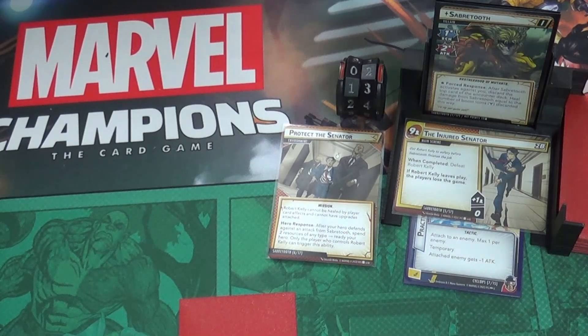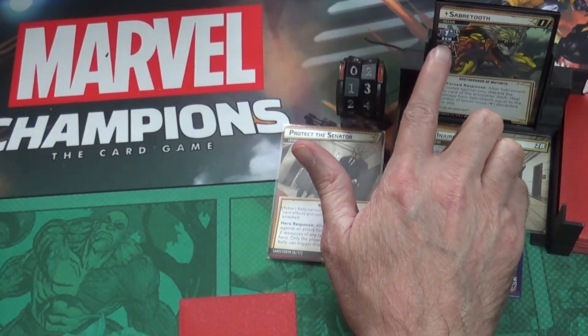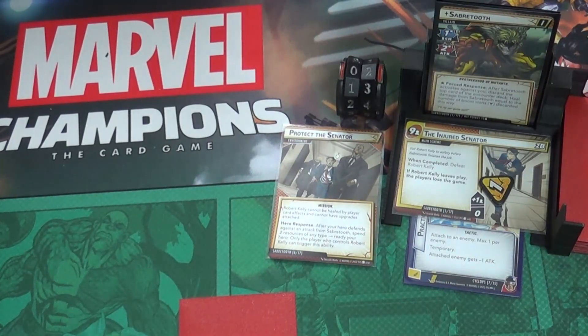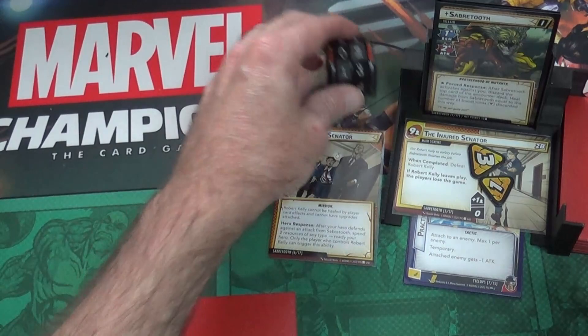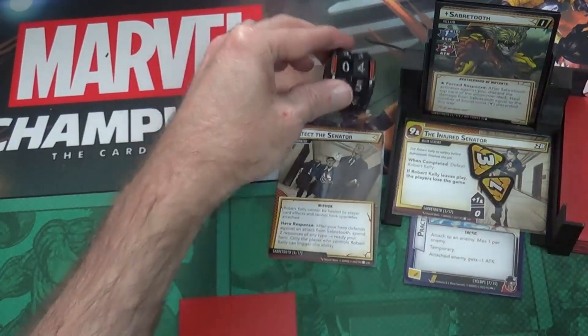The scheme accelerates by one - that's one threat added to the nine it needs for Sabretooth to pull off his scheme. Next the villain activates. I am in alter ego form so the villain will scheme for one plus boost cards. The boost cards add two more, so he's going to add three threat to the scheme total. That is an activation so Sabretooth will still heal - dealing for two boost symbols.